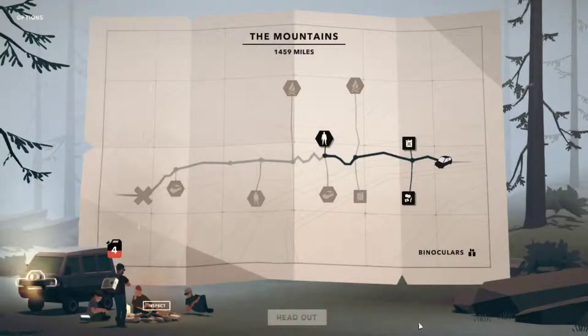Here's our map through the mountains. We've only got four fuel remaining, so we can't even get to some of the places. So as a complete no-brainer, we go straight for the first lot of fuel and then see where we're up to after we get that. The binoculars show us some of what's coming ahead, but we'll worry about that when we get to it.